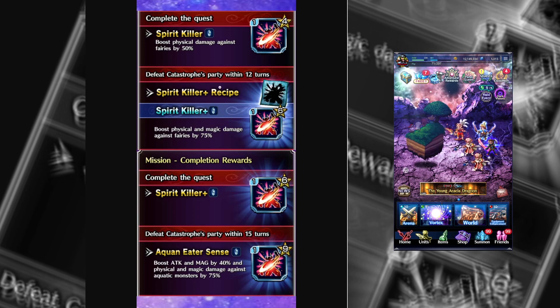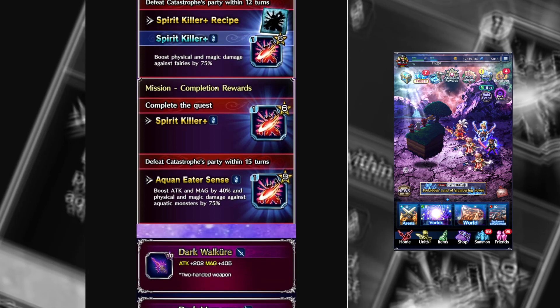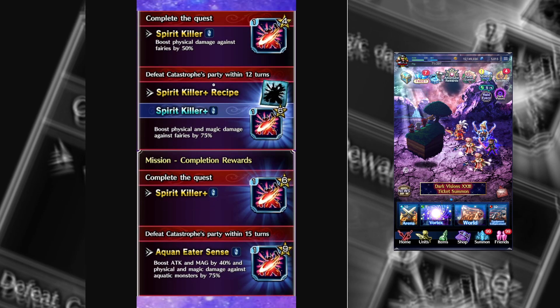There are some people who actually farm out six Spirit Killer Pluses. That will not be me, just because of the energy needed. I think it's something like 400 energy per Spirit Killer, like per basic Killer drop. I have energy pots, but not that many. But definitely a good week if you're needing Spirit or Aquaean killers.